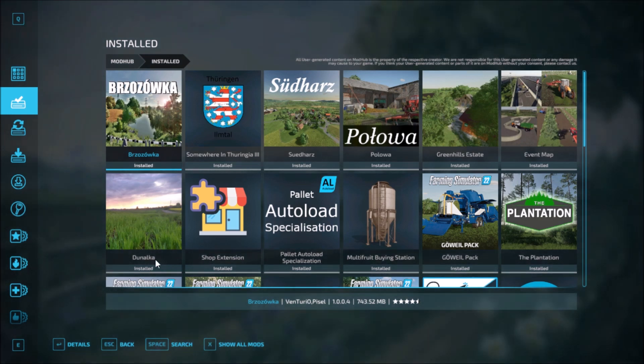The seven maps are Dulungka, Event Map, Green Estate, Pulwa, then we have Sudaras, Summer and Turga, and Buzooka.